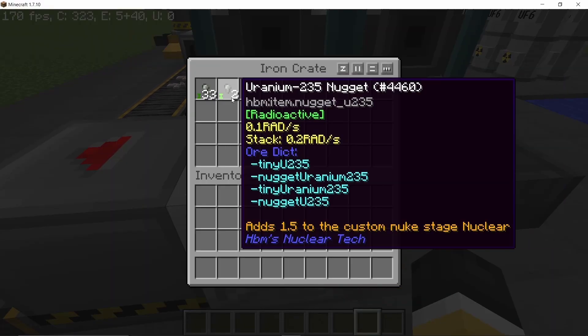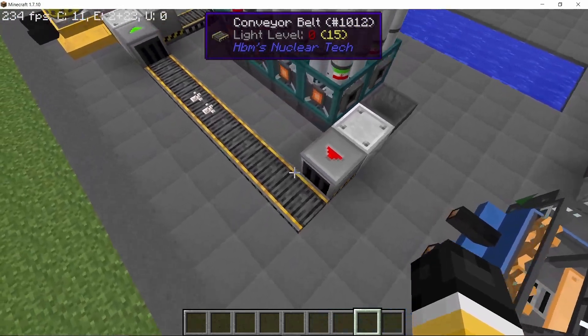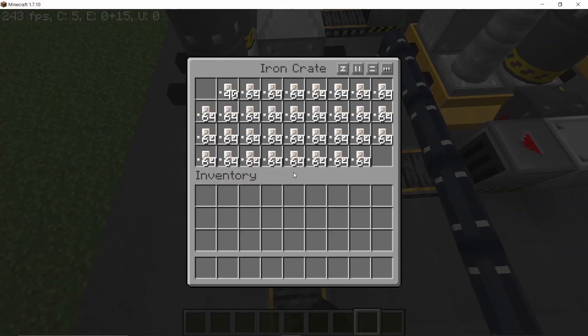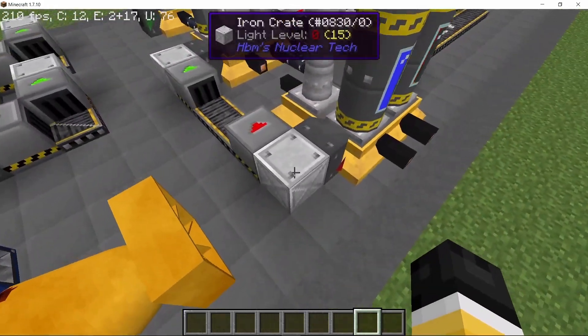That's how you get uranium-235, and also uranium-238 — a lot of 238 with it. Finally, all of the fluoride will just return back, so basically this process doesn't consume any sulfur or fluoride. It's a net-sum process — you will get all of the sulfur and fluoride back.